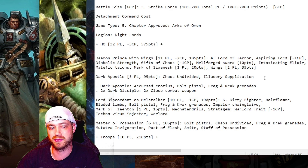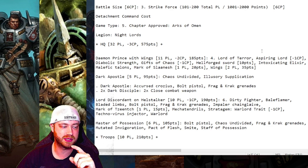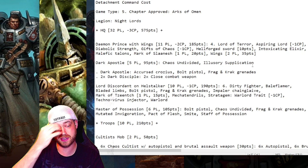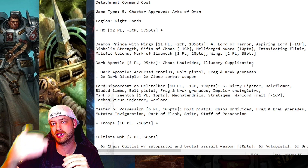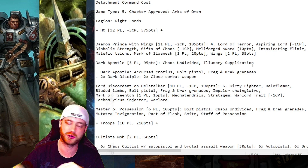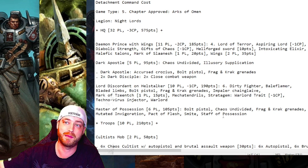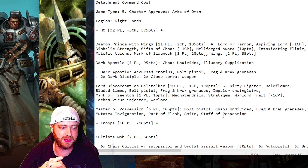The Dark Apostle is there mainly to put Illusionary Supplication on the Flamers, but the Flamers weren't nearby the entire game — so that's 95 points I can play around with. The Master of Possession is there for the demons. Demons can use him as a warp anchor to get a 6-inch charge off the enemy — basically a teleport homer for your demons to come in and wreak havoc.